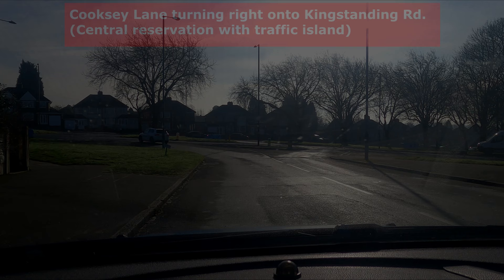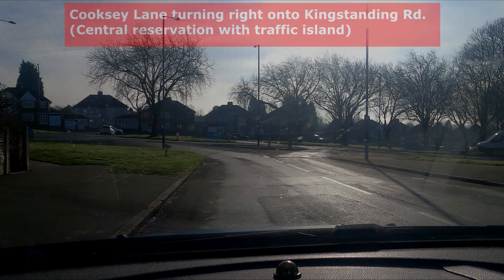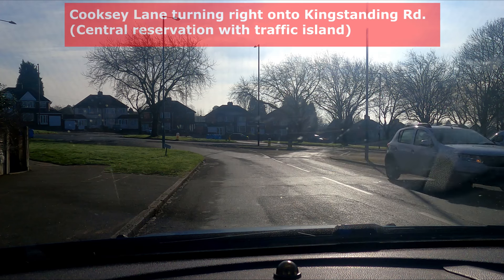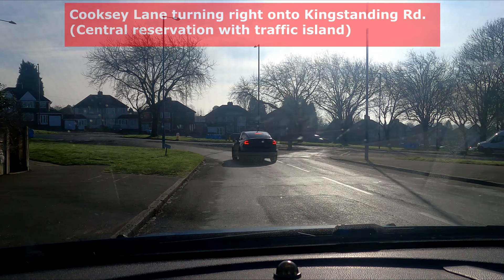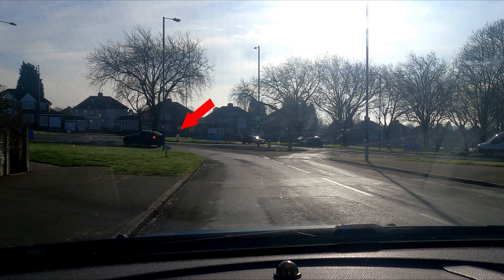I want to explain the junction in front of us. You're going to follow what that white car just did - we are going to be doing a right at the end of this road, through the central reservation. Sometimes pupils have tried to turn the wrong side of the dual carriageway. There is a sign in front of you - keep to the left. Can you see that? That white sign is called an illuminated bollard, a keep-to-the-left bollard.